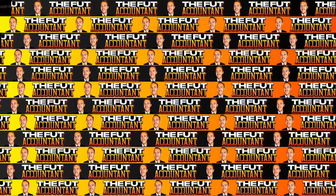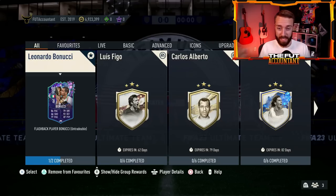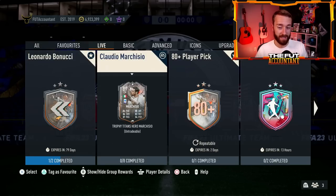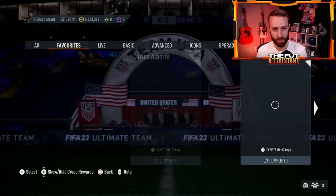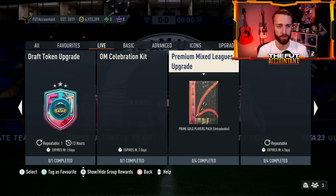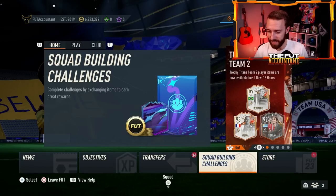Is EA going to drop a Team of the Season warm-up series before we get to Team of the Season, or are we not actually going to get a warm-up series? We believe we're going to get one. Maybe we could still get some small content today - a gamble pack SBC, an 84 times 7, or some sort of campaign player pick - but it also might just be a really quiet Wednesday before we get closer and closer to Team of the Season.